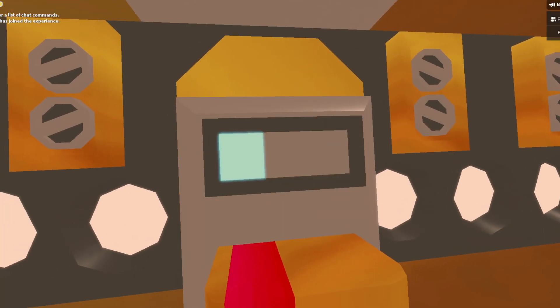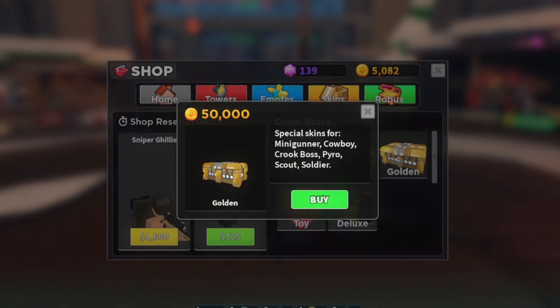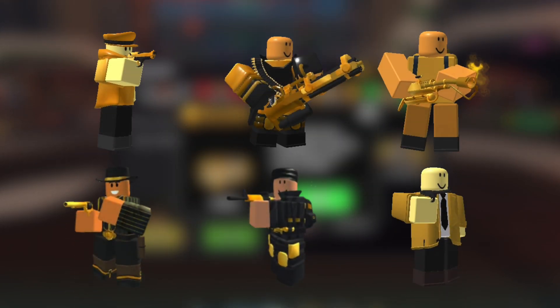Is swiping a credit card on a random golden box really worth it? It costs a total of 50,000 coins or 4,250 Robux just to open one single crate, with a total of 6 obtainable golden skins in the game.